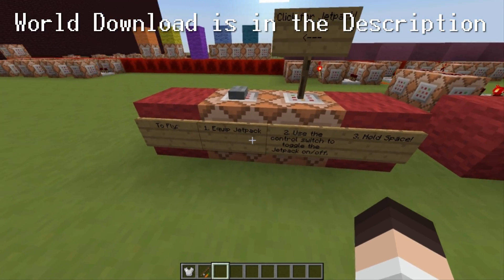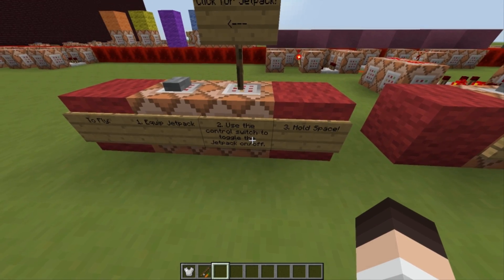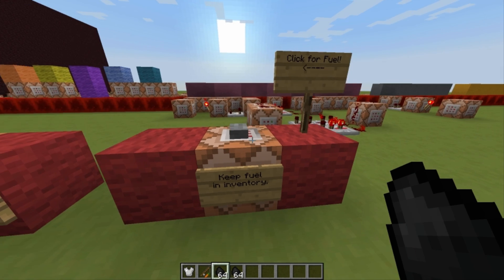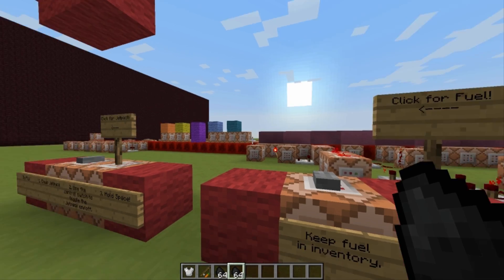To fly: equip the jetpack, use the control switch to toggle the jetpack on and off, and hold space to fly. We're also gonna need some fuel for this jetpack, so we'll hit this button a couple times. Now we have some jetpack fuel, and our jetpack and jetpack control.